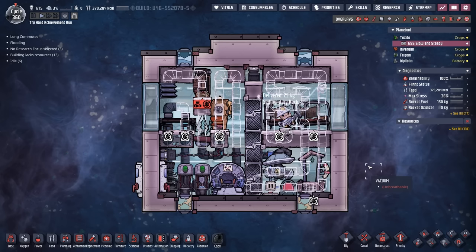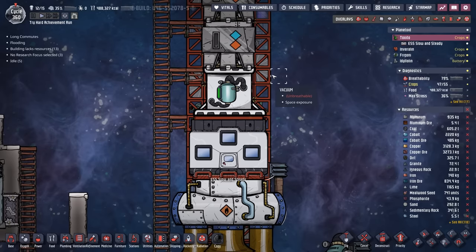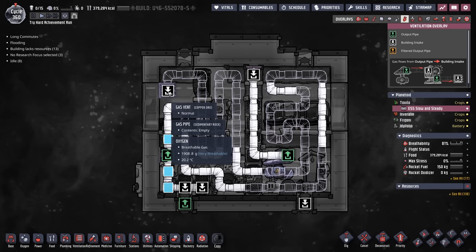We're already sort of prepared for our next mission over to Eidolon, but we're making one small upgrade based on some recommendations from the comments. Because our gas canister can only hold 3,600 kilos, we're sort of limited on how long our space missions can be. So we're adding a giant snake worth of gas pipes here to be able to fit in every last drop of oxygen we can into this rocket.